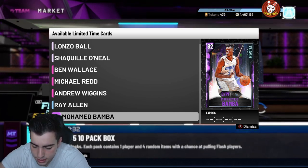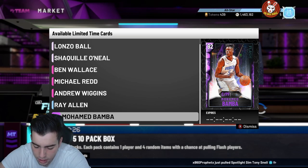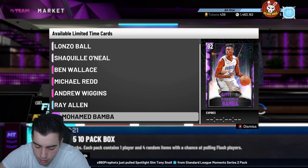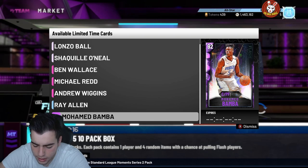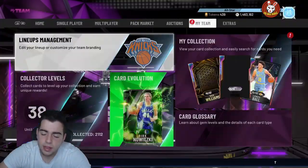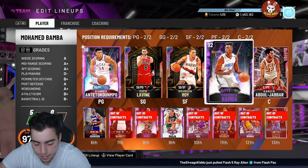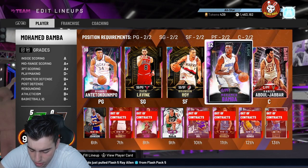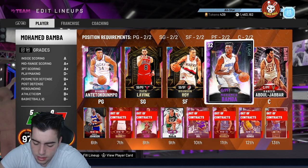We also got a new Galaxy Opal Clyde — that's kind of cool. He's a shooting guard slash small forward at 6'7. 94 three-point, 98 mid-range, 99 driving dunk, 95 standing, 97 speed, 94 speed with ball, help defensive IQ 94, 96 lateral, 82 block, 95 perimeter, 95 steal. This is a good guy that might be able to stop Tracy. He has 40 Hall of Fame badges, Hall of Fame range — well, gold range, which is make-or-break for the card — and Hall of Fame quick draw.